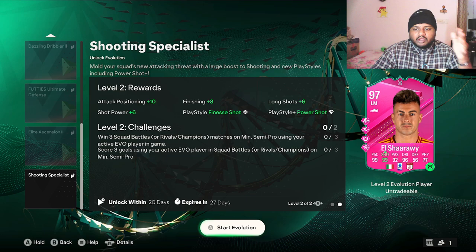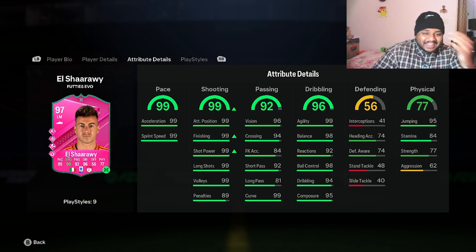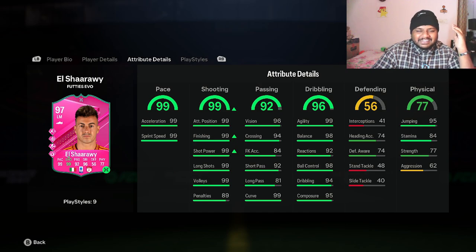You're getting a card that went from 88 shooting to 99 shooting. This card has gone to 97 overall with 99 shooting. Look at the shooting stats: 99 attacking positioning, 99 finishing, 99 short power, 99 long shots, 99 volleys, 89 penalties. I don't know how we've taken a 78-rated card to a 97-rated card with max pace and max shooting — it's insane.